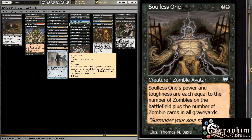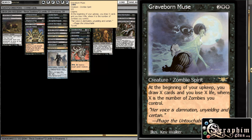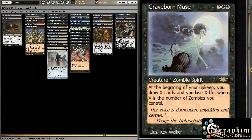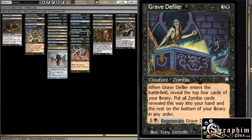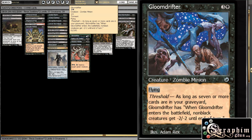Soulless One, just a giant fatty. Corrosive Ooze is basically here because he's a zombie and we have a bunch of swamps — not the most exciting, but he's okay. Grayborn Muse — you have to be a little careful with this girl because she can kill you, but she's pretty decent, kind of like a Phyrexian Arena style effect, can get you a couple of cards. Again, you have sacrifice outlets if she gets out of hand. Grave Defiler, kind of like a zombie lord as well — lets you get some card advantage, put some zombies into your hand. Gloom Drifter, just some general removal.